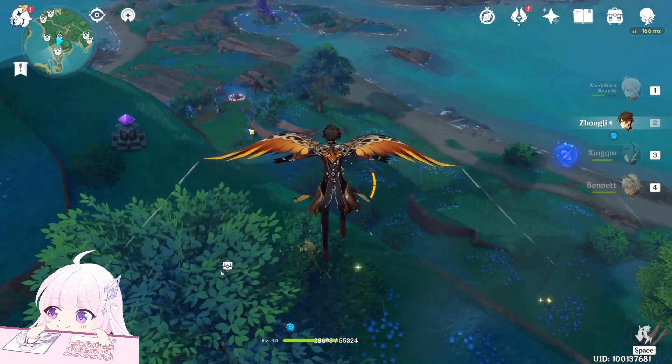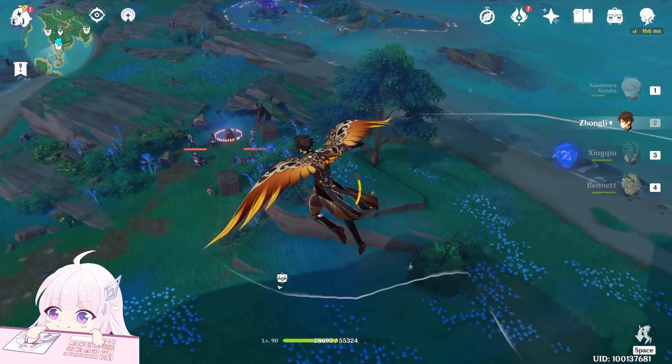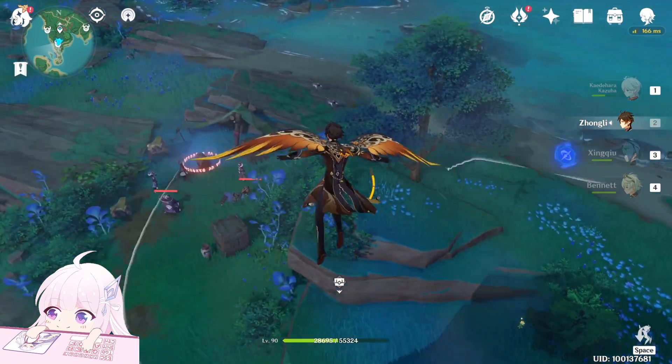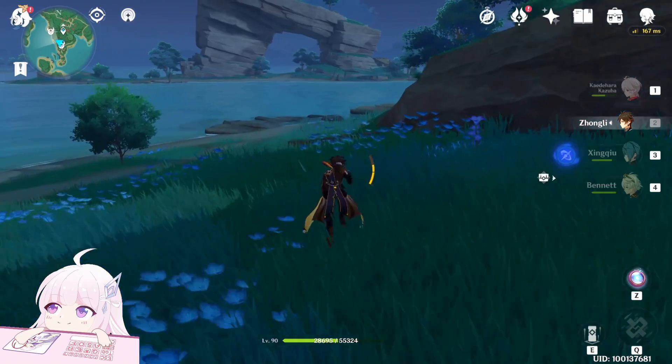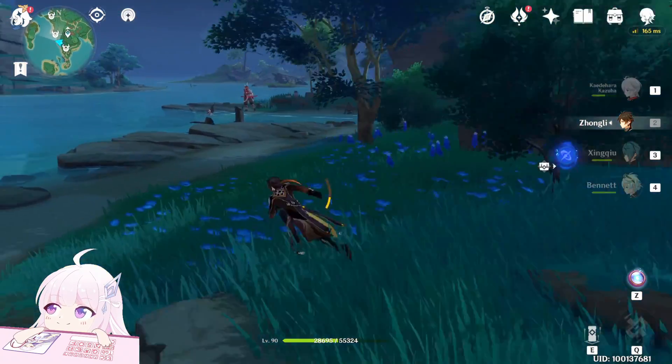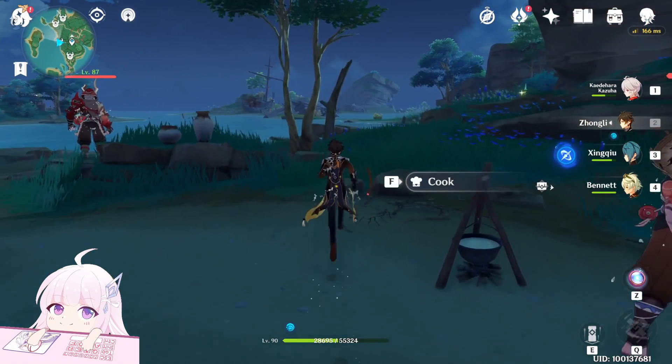After this, teleport to this next waypoint. In front of you just drop down and you will see three of them here guarding a chest — actually two of them, because the others are just normal treasure hunters. After that, go toward this direction.